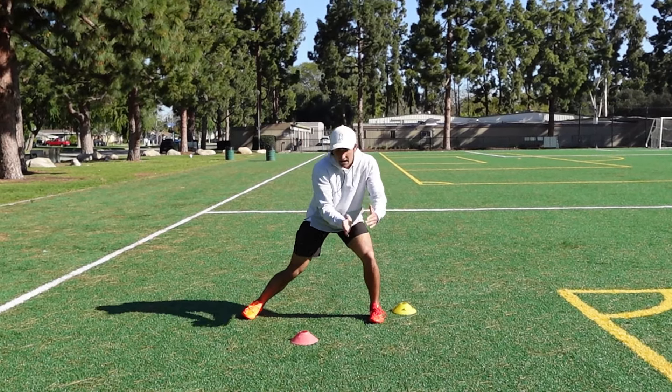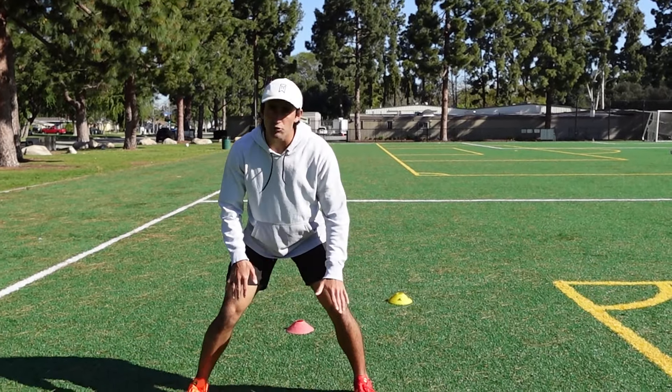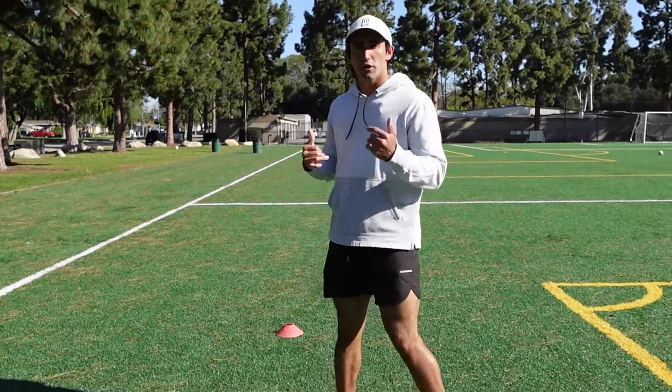This next release is a variation of the split release used when the DB is in head up coverage about two to three yards away — more like catch technique than true press. I call this a walk split release. You're not literally walking; it's more of a controlled pace, like a slower sprint. The goal is to close the space with the DB, bring the line of scrimmage to him, then hit the split release and react. When a DB is two to three yards off, closing the space makes him show his leverage and how he wants to play.